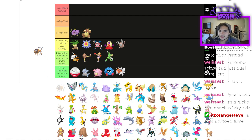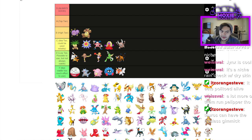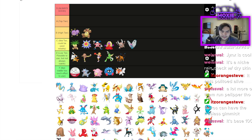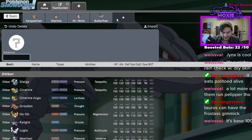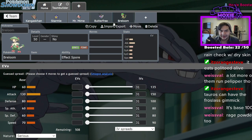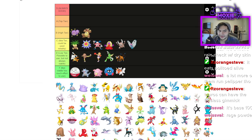Tauros — it's an Intimidate user with okay speed and attack. I want to say C but it's probably D. Intimidate brings it up but it doesn't have the bulk to back it up. Butterfree is C purely by virtue of Compound Eyes Sleep Powder. It's got decent speed at 70. It's funny comparing Butterfree and Breloom — both 70 base speed sleep users, but Breloom is just better. Butterfree also gets Quiver Dance, but it's mainly just Sleep Powder spam.